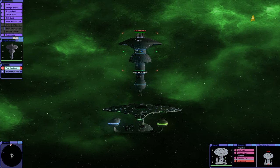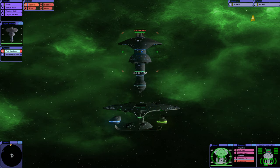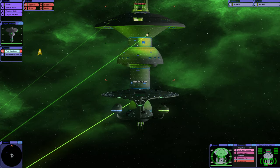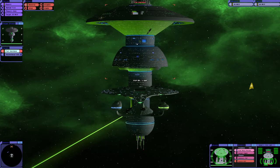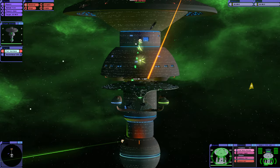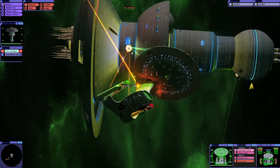There's a Federation Starbase. We're going to riddle it, we're going to destroy it. We've got a hail. Lower your shields - we will add your biological and technological distinctiveness to our own. We're just going to switch our torpedo type from hail to warp plasma torpedoes. And there they go, ladies and gentlemen.